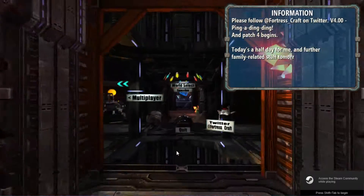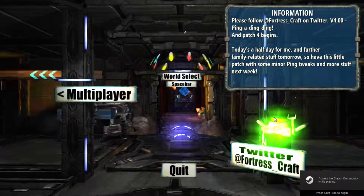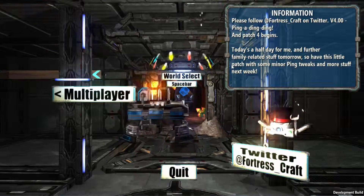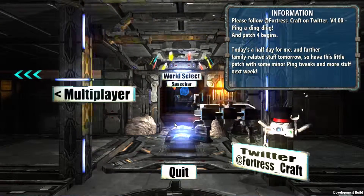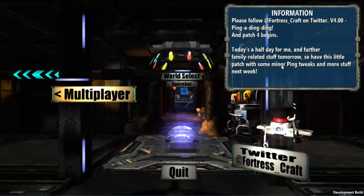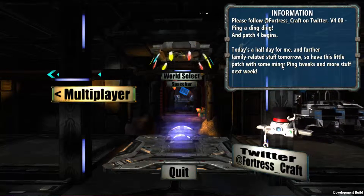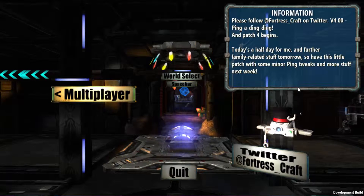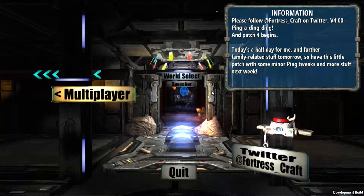There's been a new update and he has a hat! It's called that one half-go, and there's a Christmas light there in 2D for some odd reason. There's been a new update today — it's half a day for me, you're still in school. There's this little patch with some minor ping tweaks and some more stuff next week.